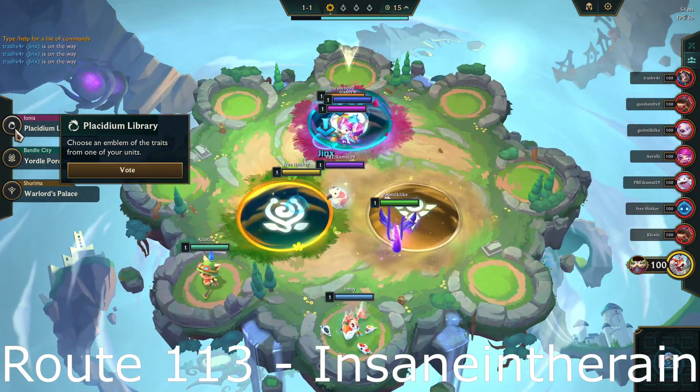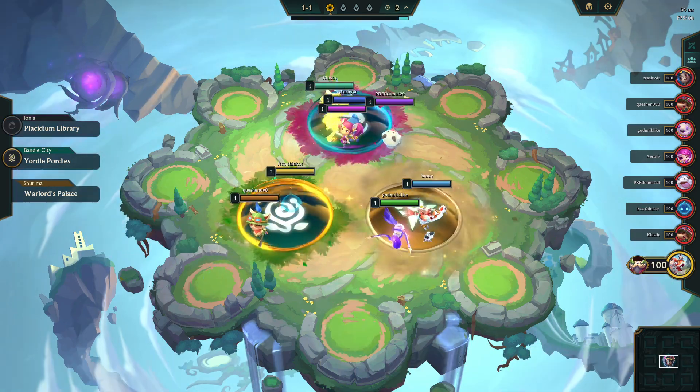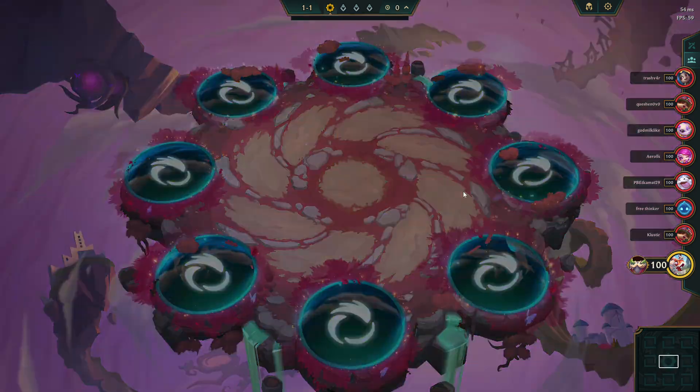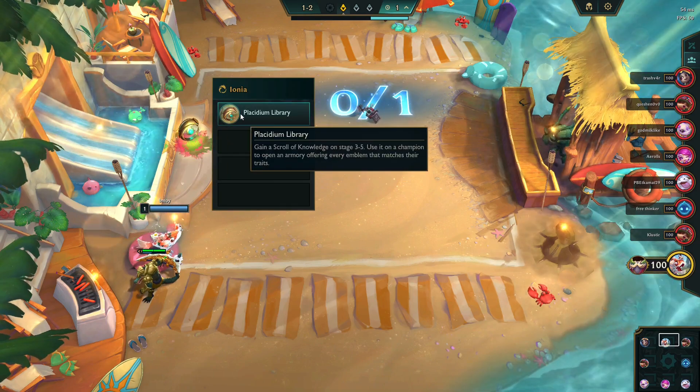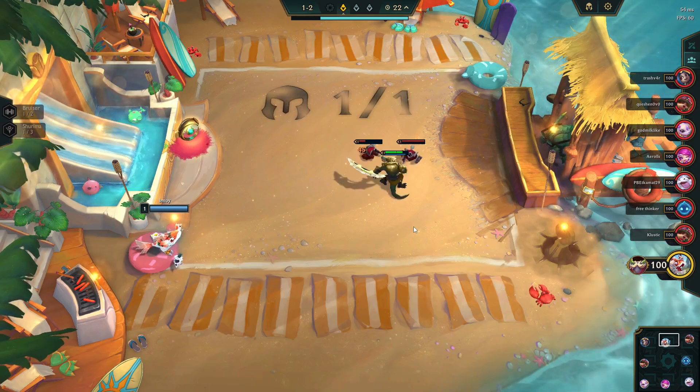Hey everyone, two of an eight sorcerer game. This portal took us to the Placidium Library, which gives all players a scroll of knowledge. Think of it like a super tome of traits that guarantees what trait emblem you get. Because of this, you're incentivized to play a vertical trait.